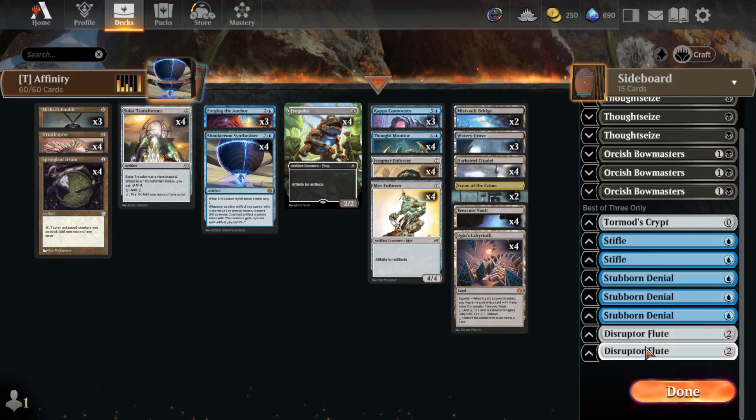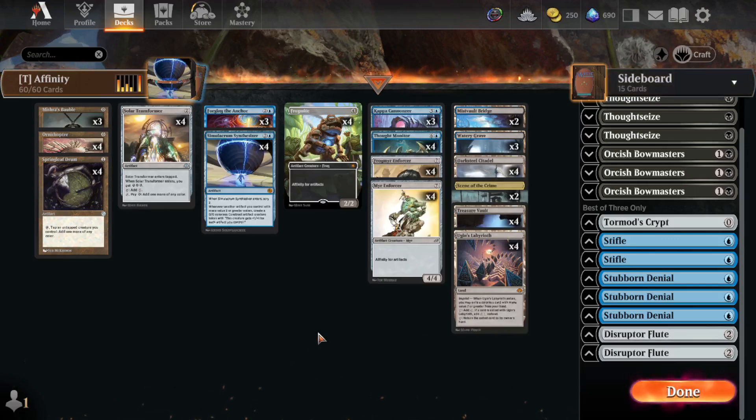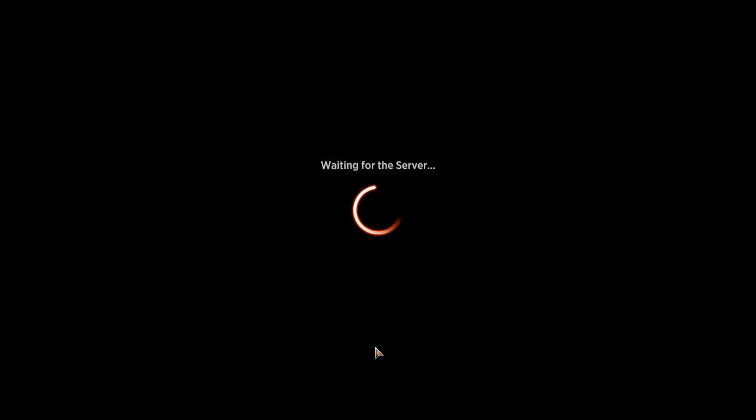I've been contemplating switching the Disruptor Flutes out for Pithing Needles, but I'm not 100% certain on that — just because of the mana cost. But they still play well with the Labyrinth. Alright, let's see what we can do.